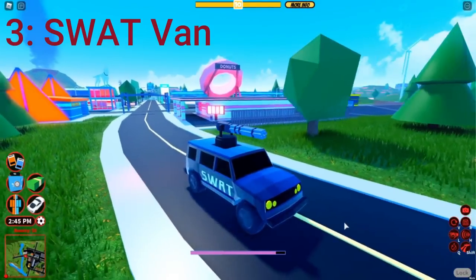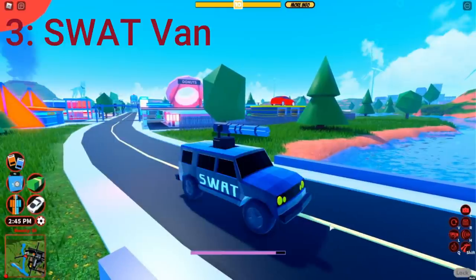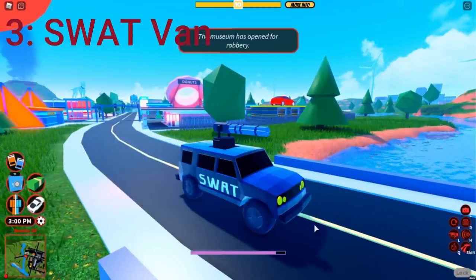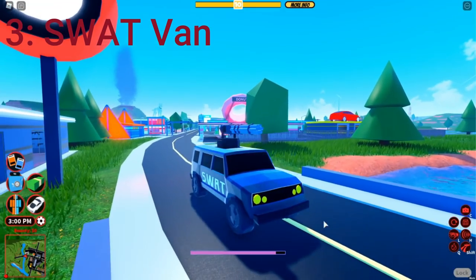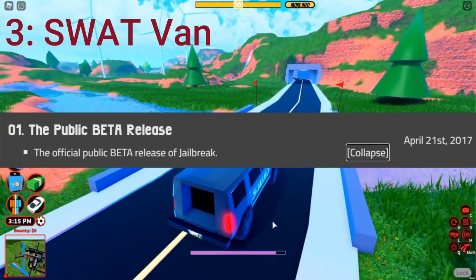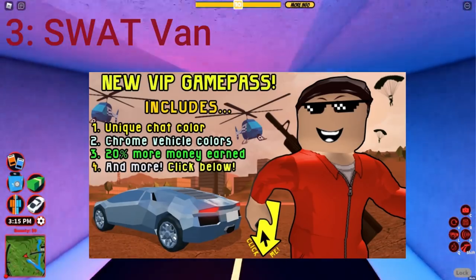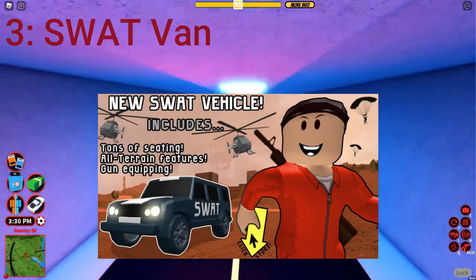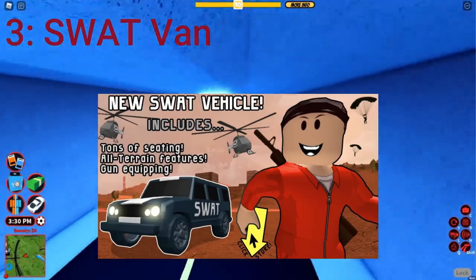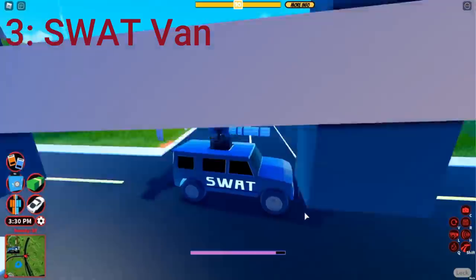Number three: the SWAT Van. You probably know why I have this vehicle on the list — it definitely deserves a spot because the SWAT van is even older than the dirt bike. In fact, this thing is the fifth vehicle ever added into Jailbreak. We had the official beta release with just the police car, police helicopter, and Model 3, then the supercar update which added the Lambo, and then the SWAT van update. So yeah, the SWAT van is extremely outdated — it's time for an upgrade.